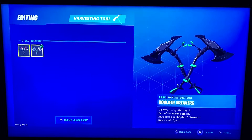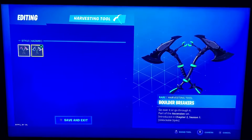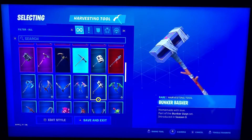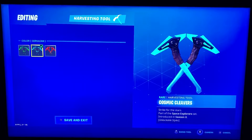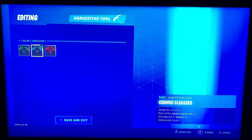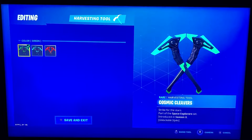Boulder Breakers — we got Journey and Hazard. Bunker Basher — there's another loud one. Cosmic Cleavers — they started coming out with a lot of dual pickaxes, a lot of different options. There's Red, Cerulean, and Green. Space Explorer set.